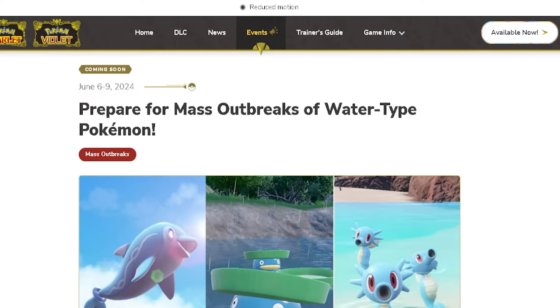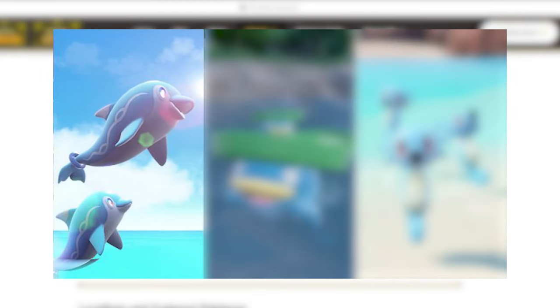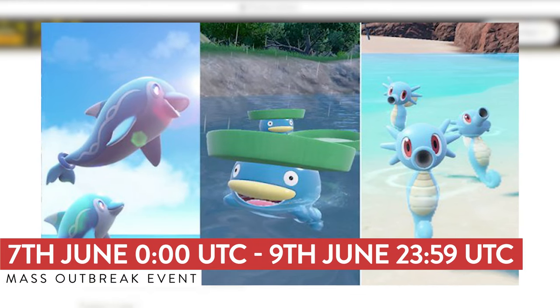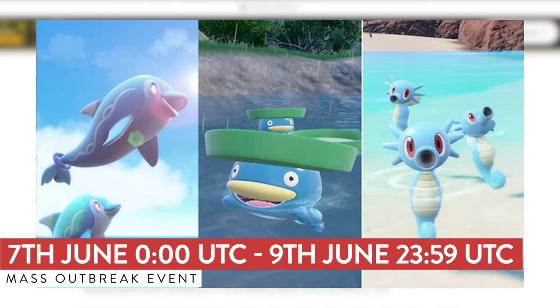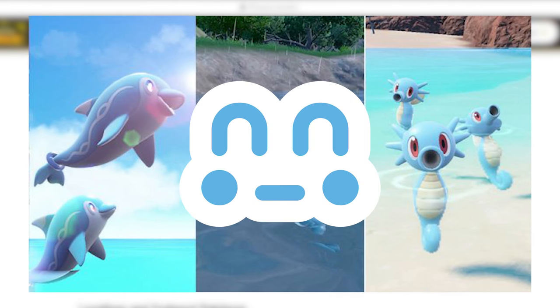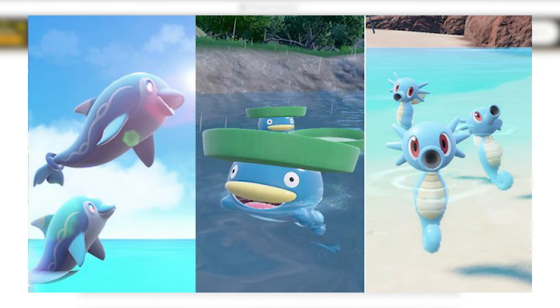As a bonus this week, we have a brand new Mass Outbreak event featuring Finnezin, Lotad, and Horsey. In Paldea you'll get Finnezin, in Kitakami you'll get outbreaks of Lotad, and in the Indigo Disc Terrarium you'll get outbreaks of Horsey. All these events run from Thursday the 7th of June at midnight UTC through to 23:59 on the 9th of June. These Mass Outbreak events will have increased chances of getting these Pokemon with the Kindly Mark.